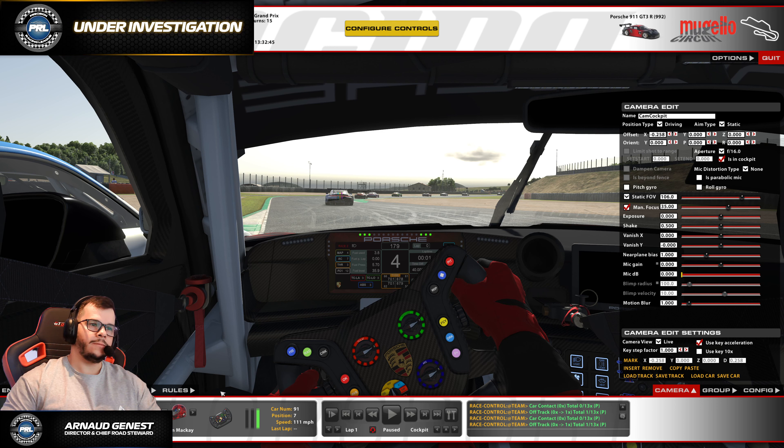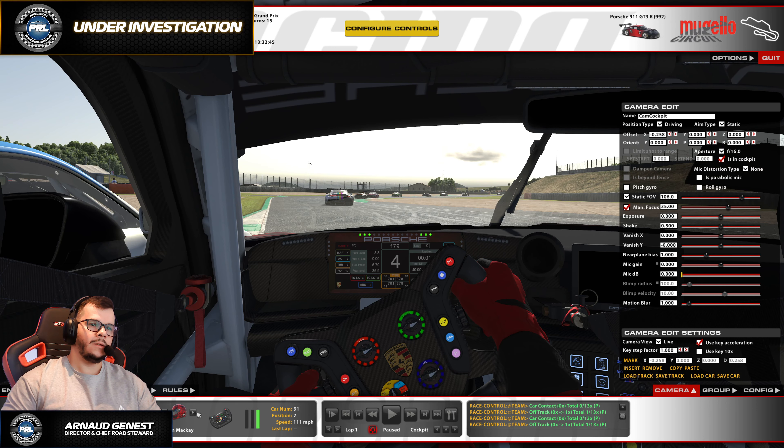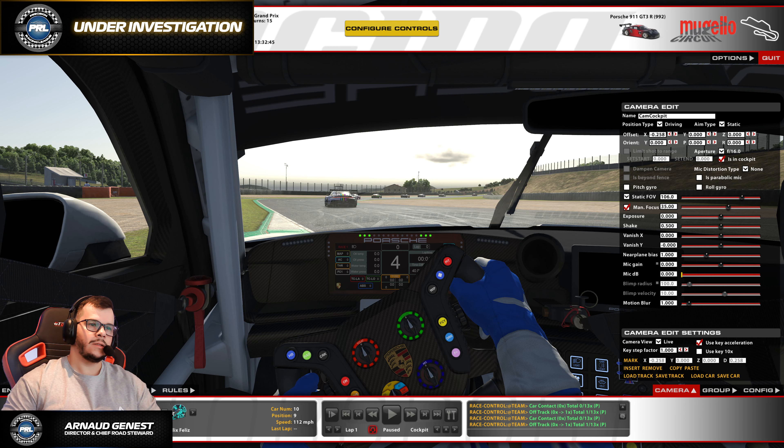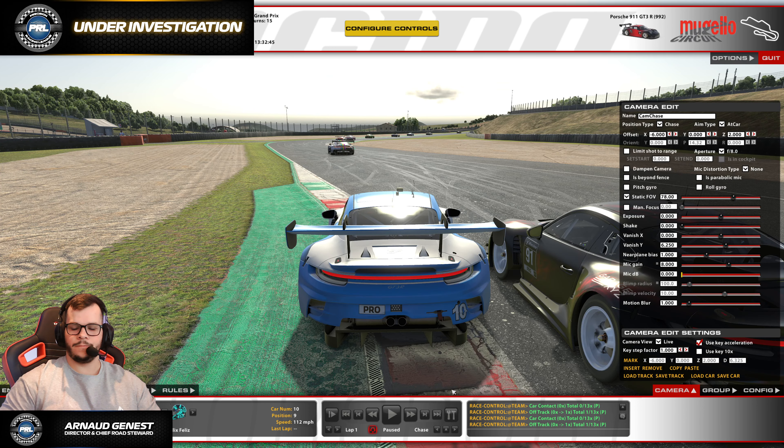He's pointing, trying to find the apex — probably the green paint there. So of course he needs to turn. Look at the angle of the wheel here.